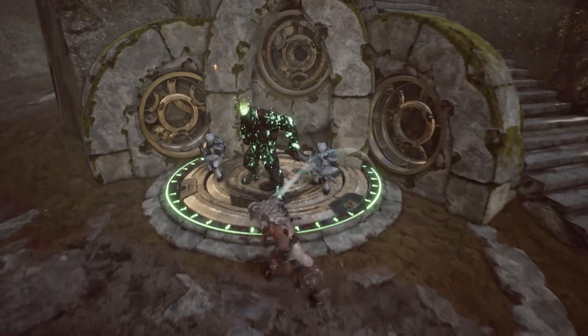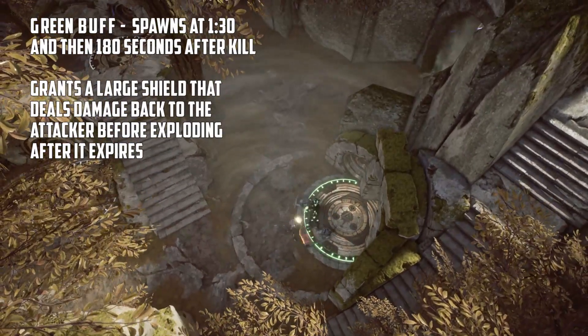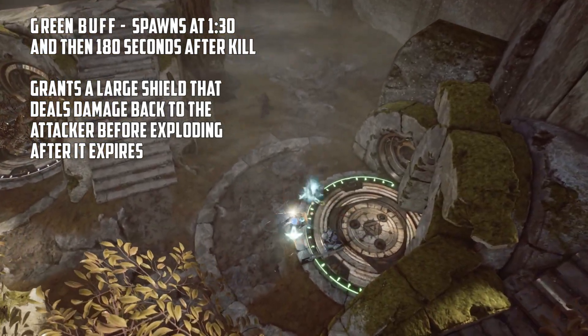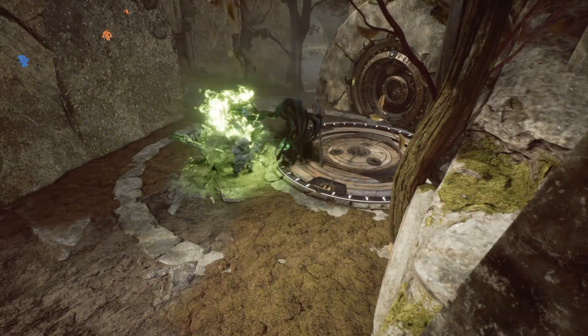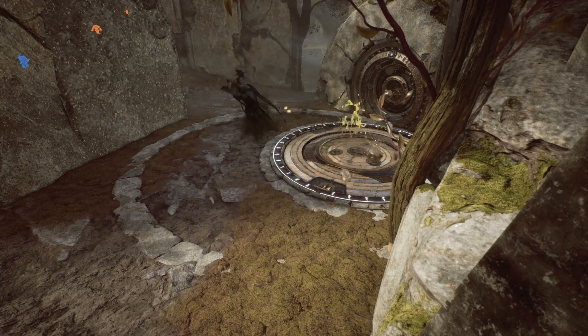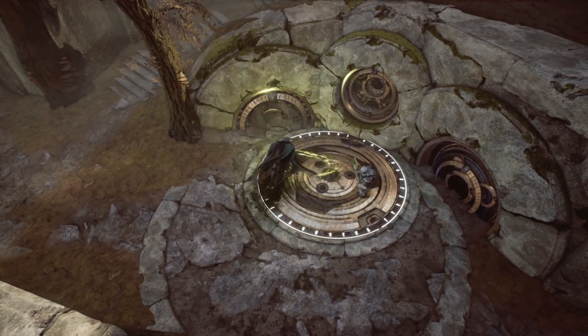Now, buffs. First we have the green buff. The green buff is greatly underutilized in many ways. The buff gives a shield to the person who slays it, and the shield gets bigger with each player level. The shield will also return 15 damage back to any opponent that lands an auto attack on you. When it expires or depletes, it will explode dealing a few hundred damage to all nearby enemies. This makes it essential for any jungler to quickly clear their jungle early.